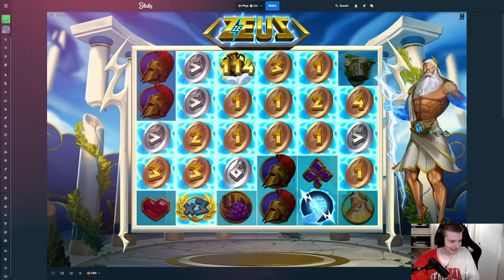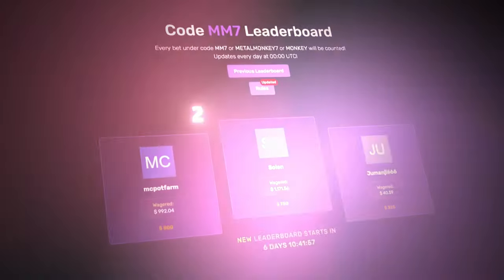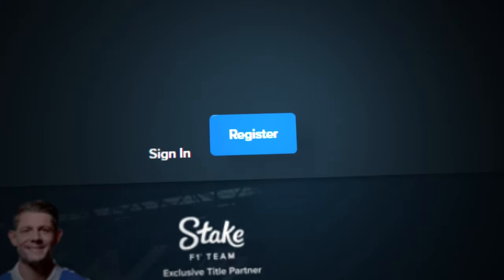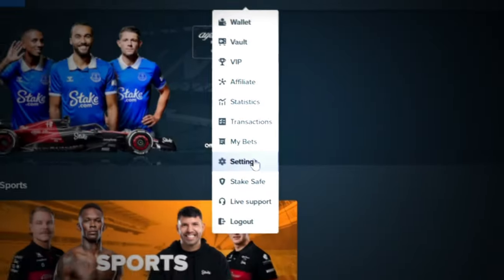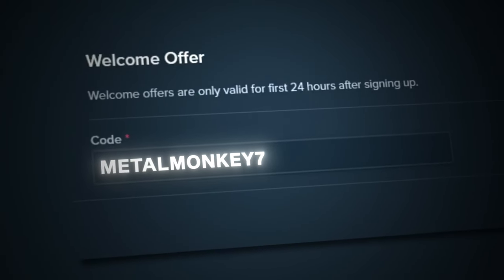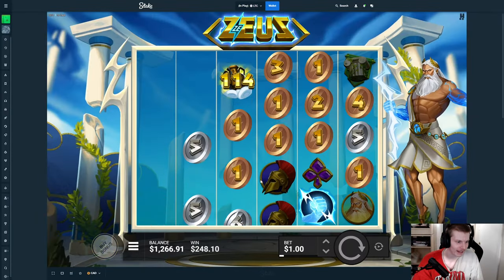We lose $2. [Mid-video ad] If you want to support me and also have a chance of winning some of the $2,000 weekly from my competition, you can sign up by clicking register, then click 'code optional' and type in MetalMonkey7. You can also go under Settings, then Offers, type in MetalMonkey7 and click submit — only available in the first 24 hours after signing up. Enjoy the rest of the video!